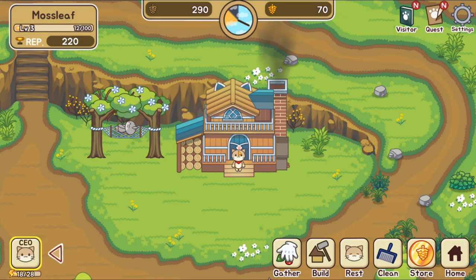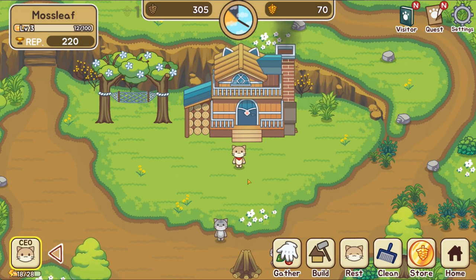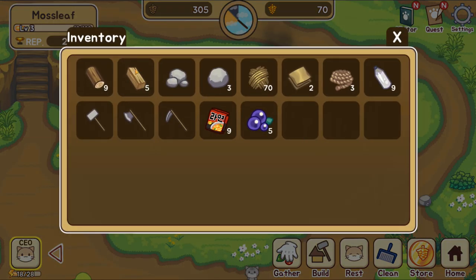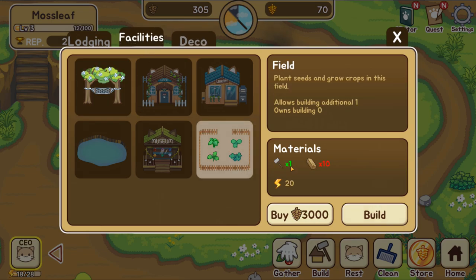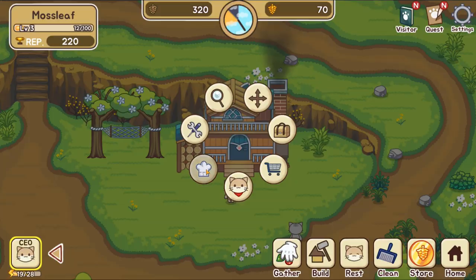How much lumber do I actually have? Let me check with my little adorable CEO. I can eat, which is very important. Let's see — store, gather, CEO — over here, there we go. We have five lumber and we're gonna need how much for the field? We're gonna need 10 lumber for the field. Yes, more pine cones!